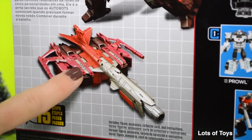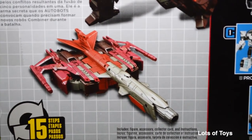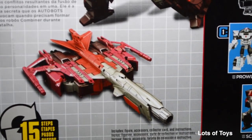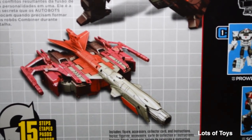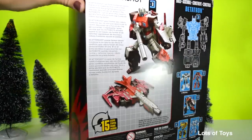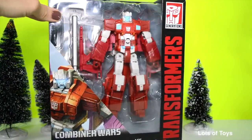Check out the fun vehicle — the plane he turns into is a fighter jet, and it looks like it has a giant gun. It takes 15 steps to convert him into that mode and then back into robot mode. This looks like a super awesome toy; can't wait to open it up and show it to you.